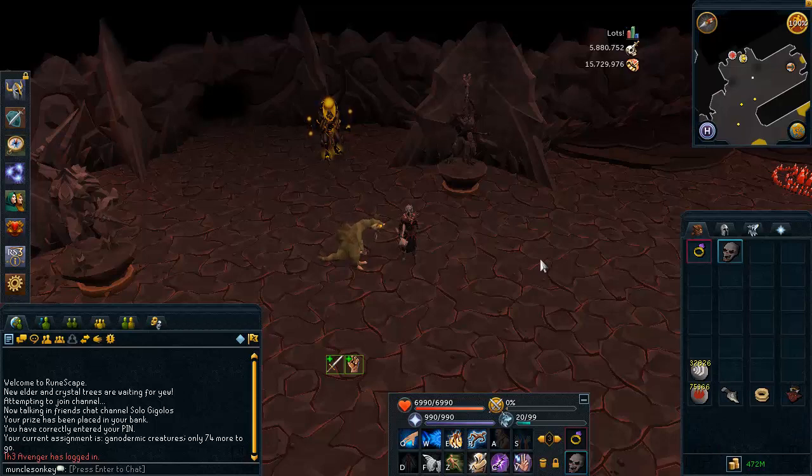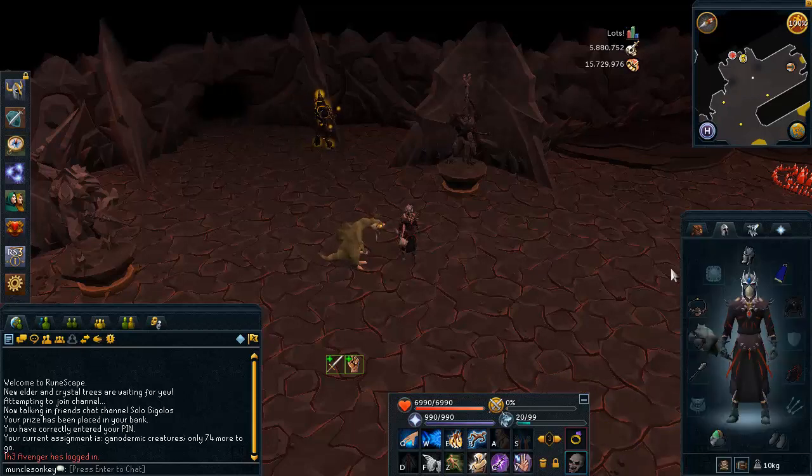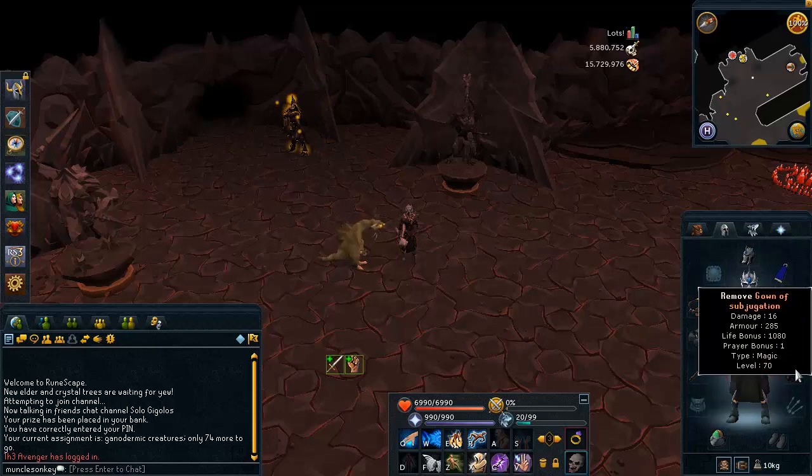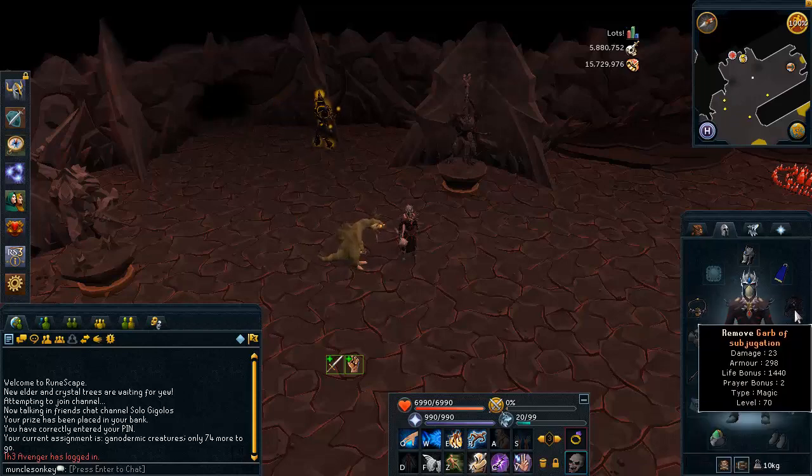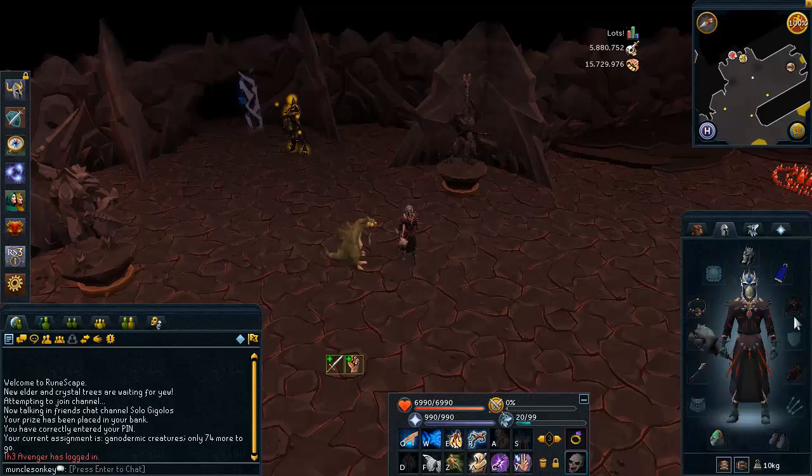Before we get started killing the monsters I'm going to show you my gear and inventory setup for killing Ganodermic Beasts. For the gear, first of all a Full Slayer Helm of course, and then Subjugation Robes is what I would recommend. If you can't afford them I would go with Ahrims, or you could always go with Virtus if you have the money for that.